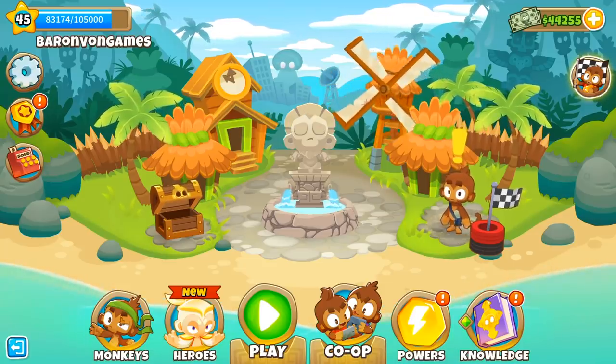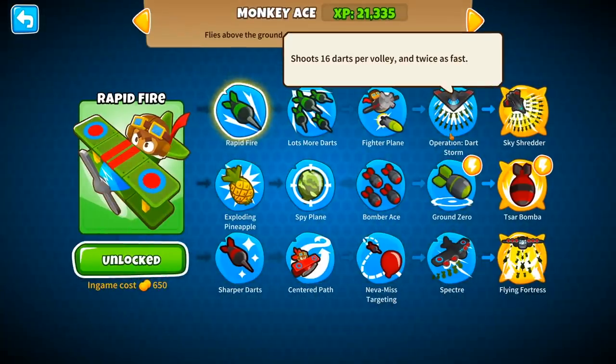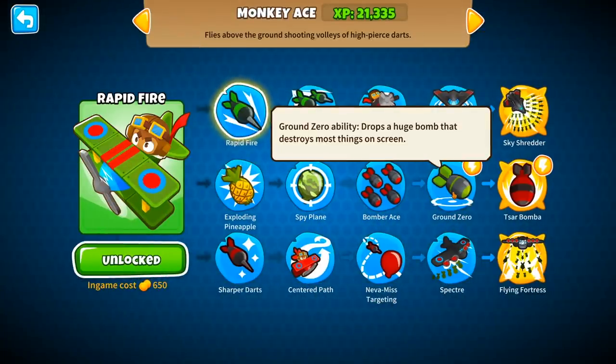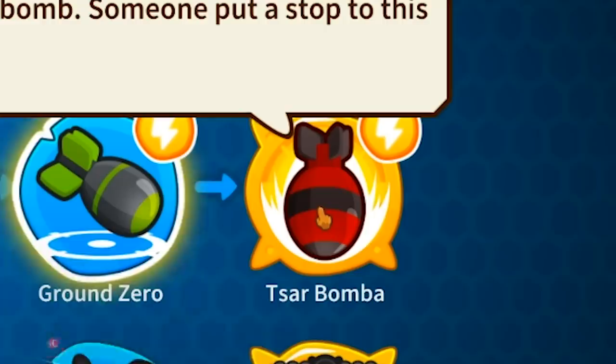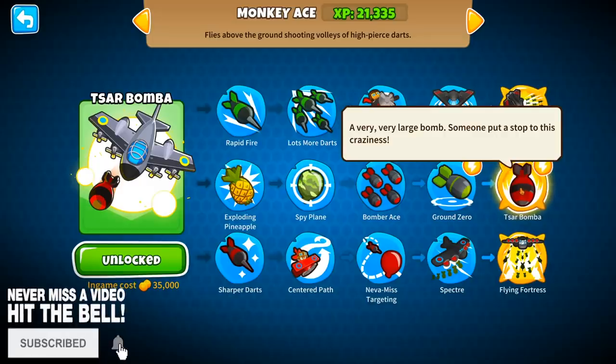Welcome back to Bloons TD6. Today we're going to be checking out a challenge using the Air Force only. We're going to be using two very particular bombs — some of the biggest ordnance in the game. A huge bomb from Ground Zero, and then we've got the Tsar Bomba. This is basically like the MOAB in real life — the mother of all bombs.